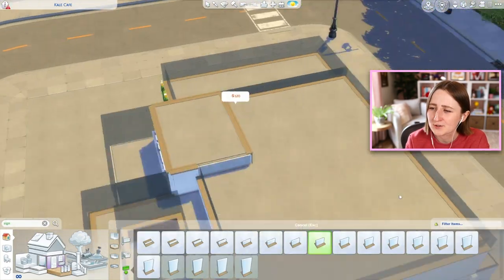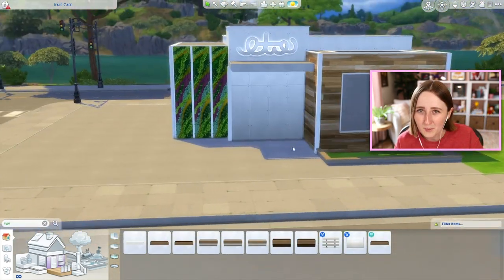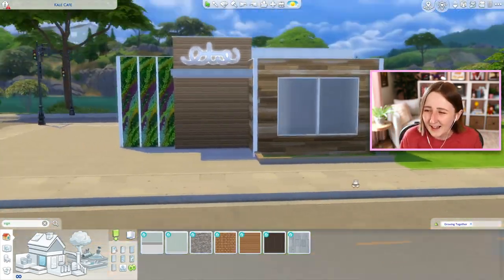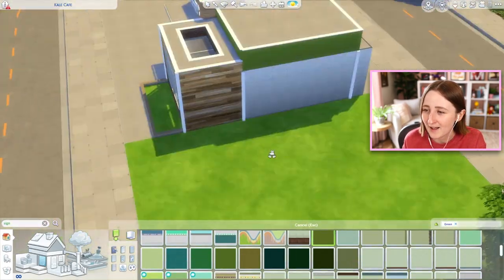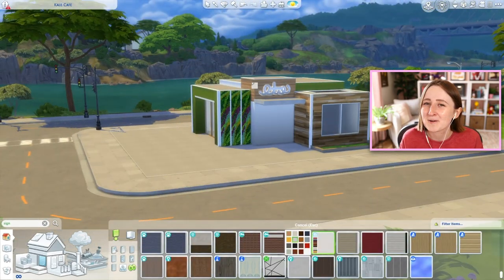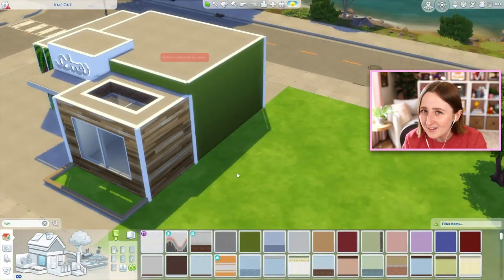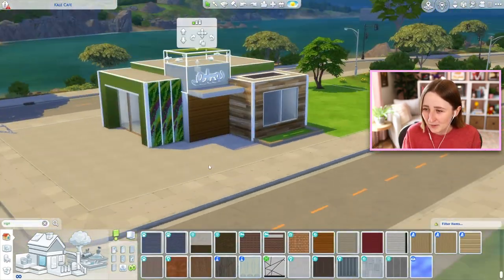It was kind of fun because I got to use some stuff I never use. For example, those really big tall plant walls from Eco Lifestyle — they almost look kind of weird when tiled next to each other, but I thought it kind of worked here. I also used that bright green leaf wallpaper in the bathroom. My mentality was: when else am I gonna use this stuff? We're building a plant restaurant, so this is the time. There's also a little veggie board from Dine Out — anything plant, I put it in this build.